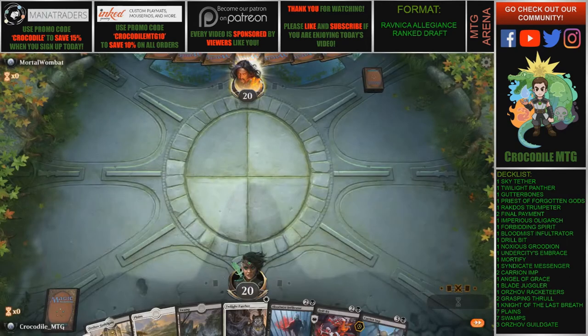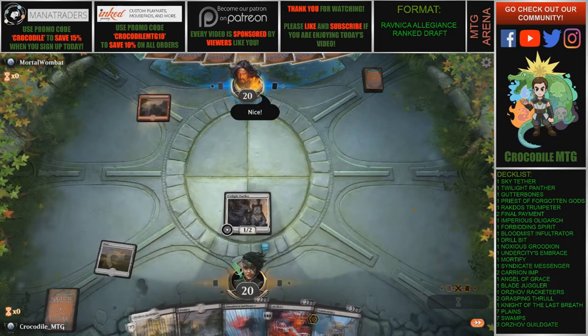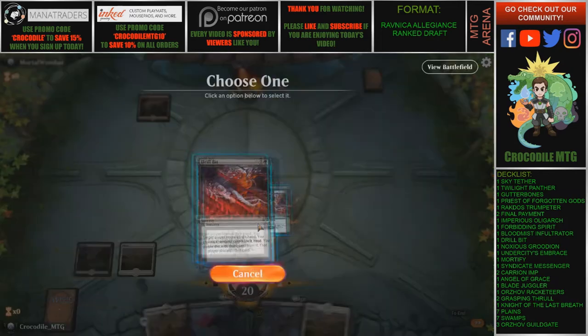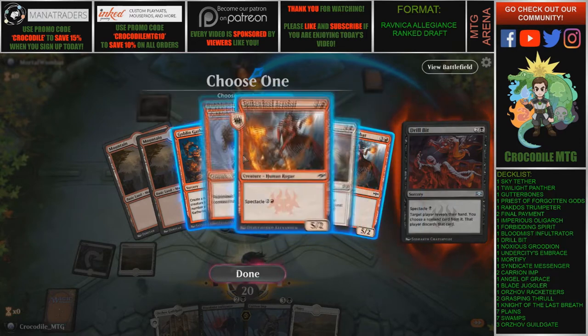This hand looks pretty solid. We're going to be able to turn one Twilight Panther and then turn two most likely Drillblood our opponent. Our opponent in this game is Mortal Wombat. Something I noticed: my avatar changes every single time we play a different match to a different character. Let me know in the comments — is that something new that MTG Arena does, or is that something we can change? It used to be Teferi, which is why I asked.